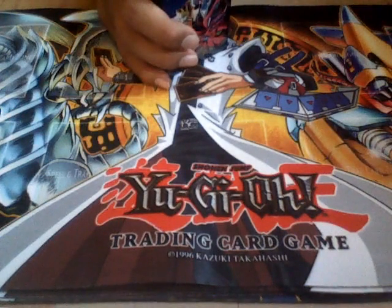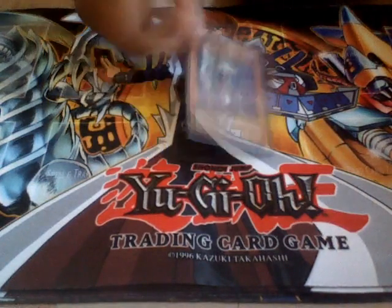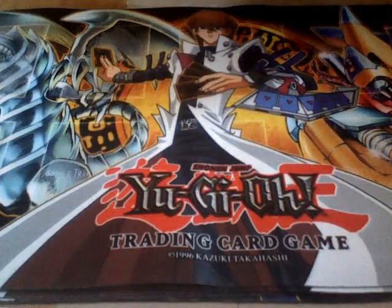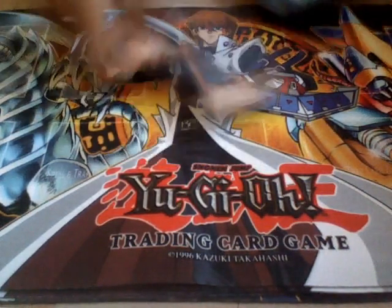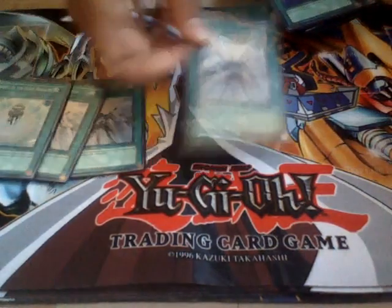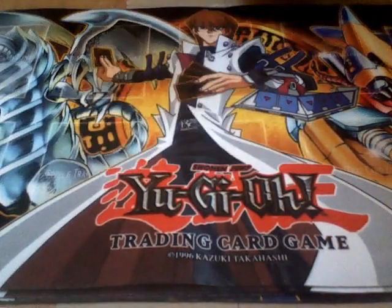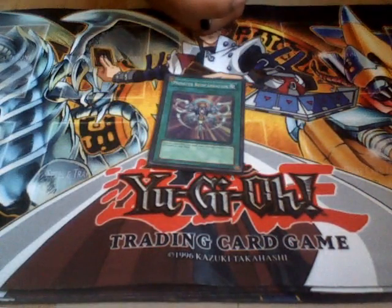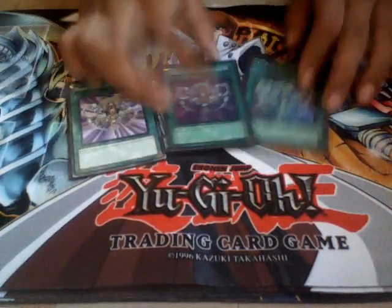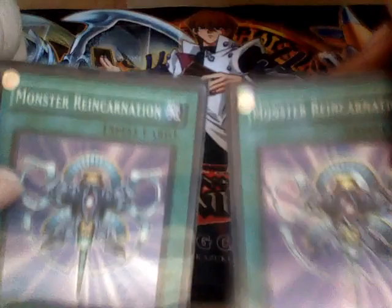One Necroface — I would run two but right now one is good enough, I have no space for the second one. One Plaguespreader Zombie, three Solar Recharge. I have one ultra and one first edition here, the other two are super. And one Charge of the Light Brigade — that Charge is a secret rare. Then we have Monster Reincarnation — these are super rare first edition, PSY super rare Monster Reincarnations.